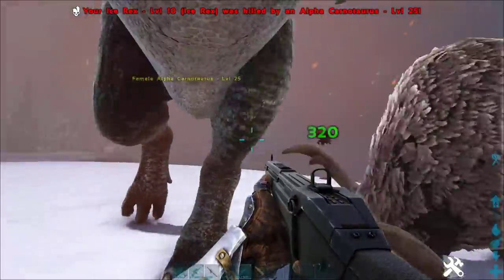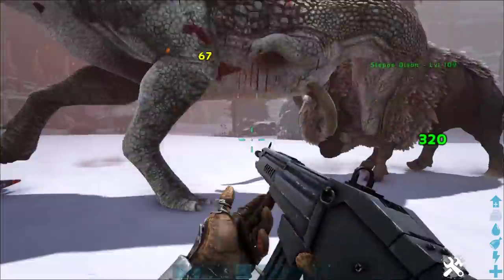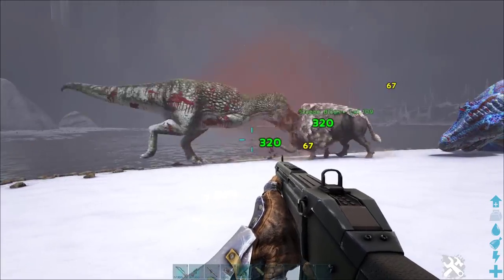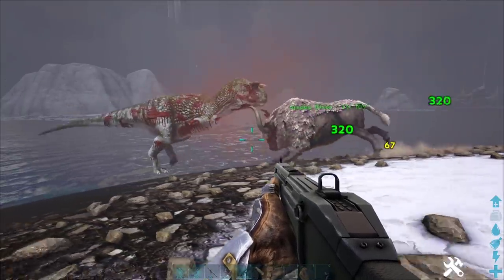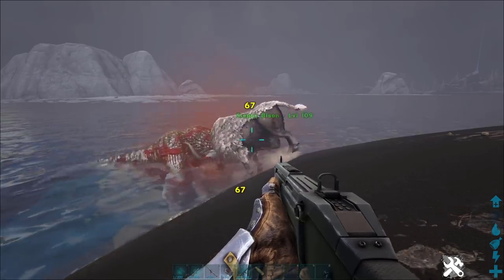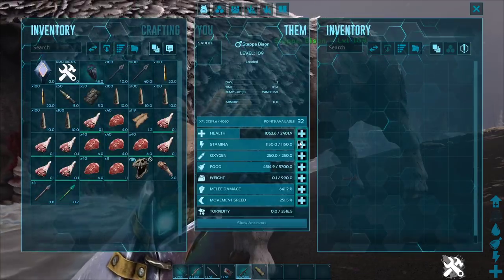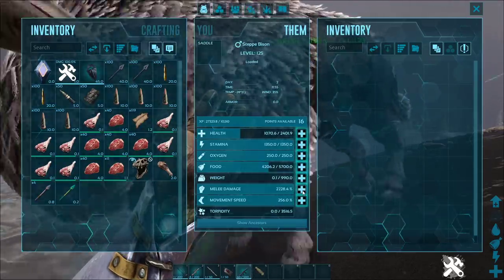Go on bison! Let's fight together and take down this alpha carno. Look at the power — it's giving it a headbutt! Look at the damage it's doing — I'll let it finish this battle. Our new powerful friend, get it in the water! We had to help at the end — it got a bit glitched — but it did tank it. This is obviously the new bison in the game. We're going to give it crazy stats — this thing is never going to die.